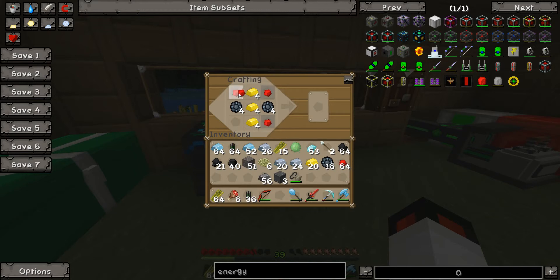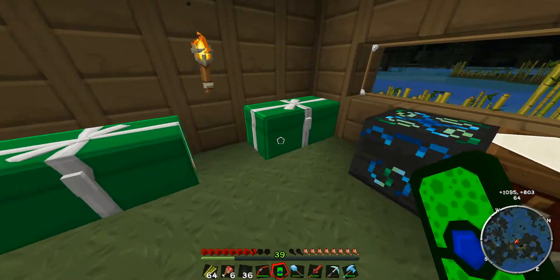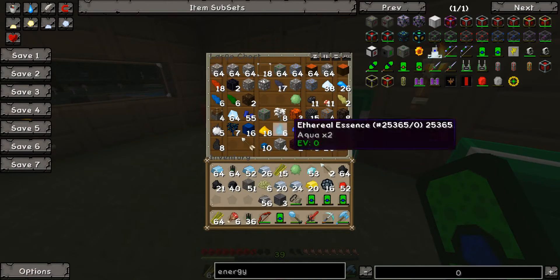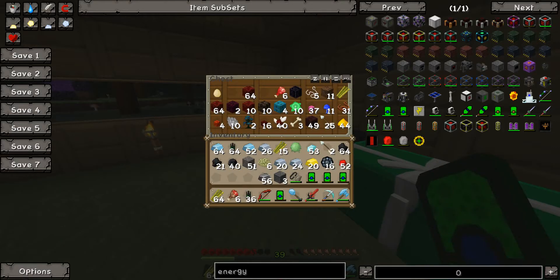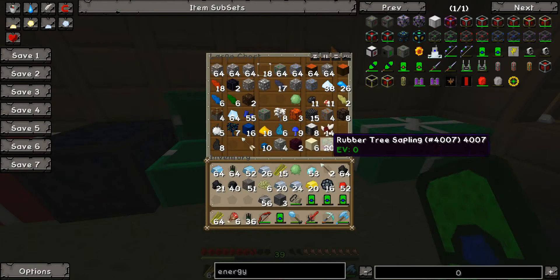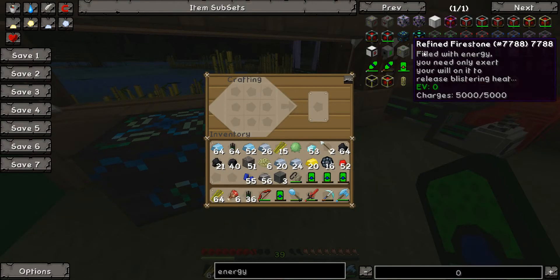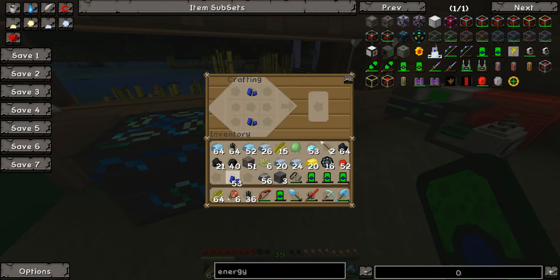There we are — 480 tablets. Lapis lazuli — got a bit of that hanging around somewhere. We did anyway at some point. I had lapis lazuli, I'd mined some — I remember. Where was it? Oh, there — it was covered up. So I believe it was... and then the rest was redstone.